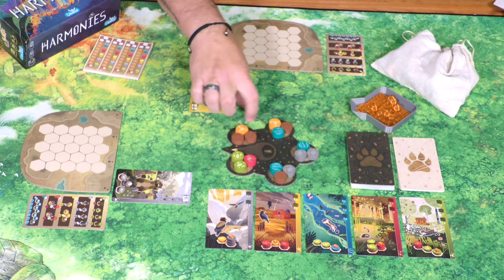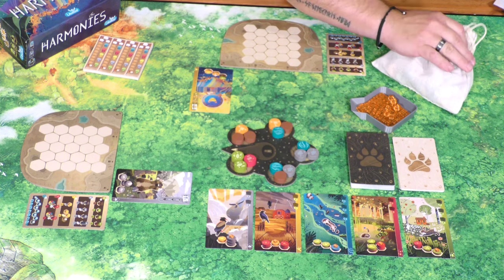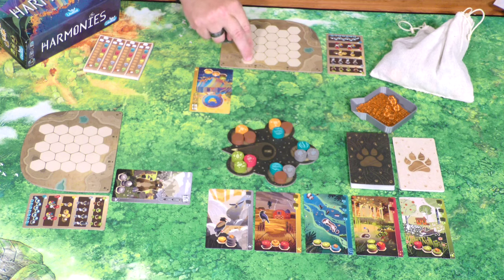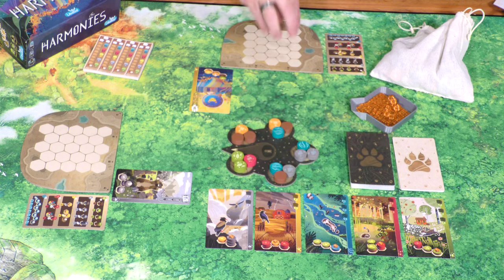At the end of your turn, you have to refill whatever spot you took your tokens from, and if you took an animal card, you also have to refill that spot as well. Once your turn is complete, the next person in clockwise fashion will take their turn. You continue until there are either no tokens left in the pouch to refill the center board, or if one player has two or fewer spaces left on their board at the end of their turn. That triggers the end of the game, and you play until all players have had an equal number of turns. At that point, you score points based on your animal spirit cards, any animal cards you've taken, and the general way you've placed your tokens on your board. Whoever has the most points is the winner.